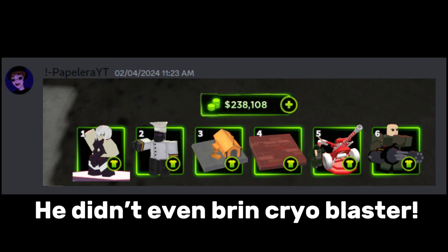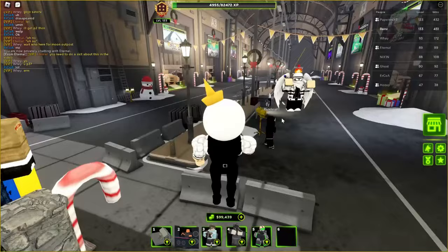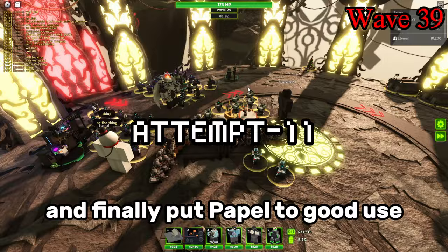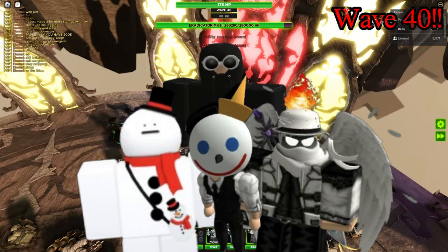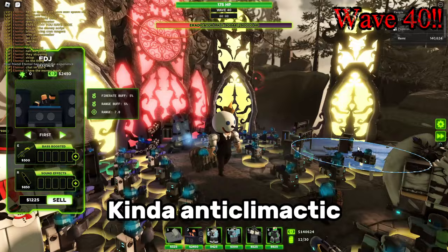Taking a closer look at his loadout, he didn't even bring cryoblaster. So after a small pep talk, we got back to work and finally put Papel to good use. With everyone's help — including Papel — we finally froze the bastard and watched in awe as the eradicator helplessly stood there, getting obliterated by the soldiers. Kinda anticlimactic, now that I think about it.